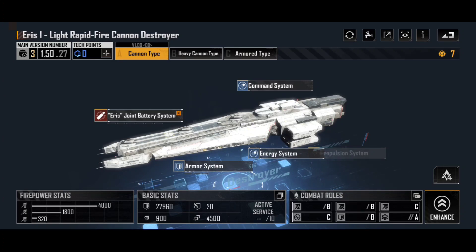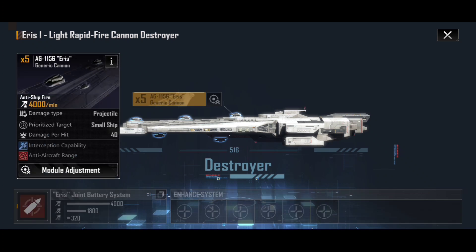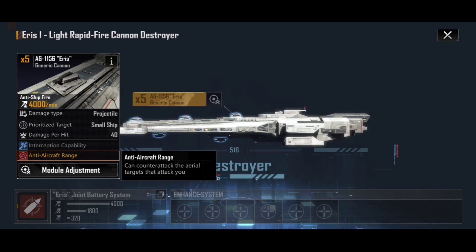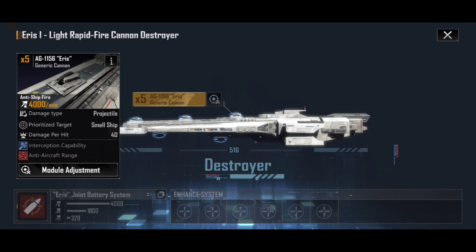What the Eris 1 Light Rapid Fire Cannon Destroyer does is provide an early gunnery platform. Looking at the AG-1156 Eris Generic Cannon, you'll see some really interesting abilities. It has 4,000 DPM and interception capability plus anti-aircraft range. Its attack priority starts at destroyers and frigates, then goes after corvettes and fighters. Anti-aircraft range means it will counteract aerial targets, firing back at any corvettes or aircraft that target your Eris 1, and eventually going after them as well once it's cleared destroyers and frigates.